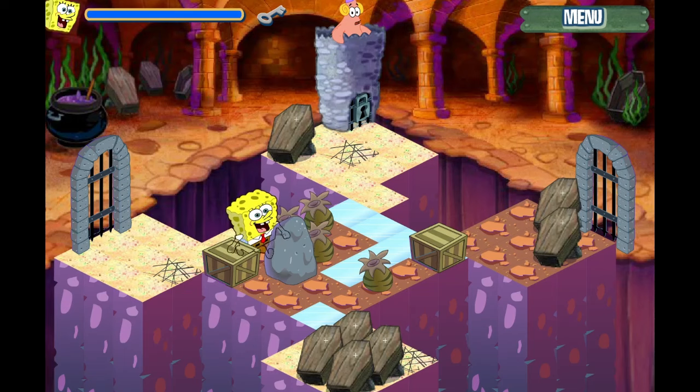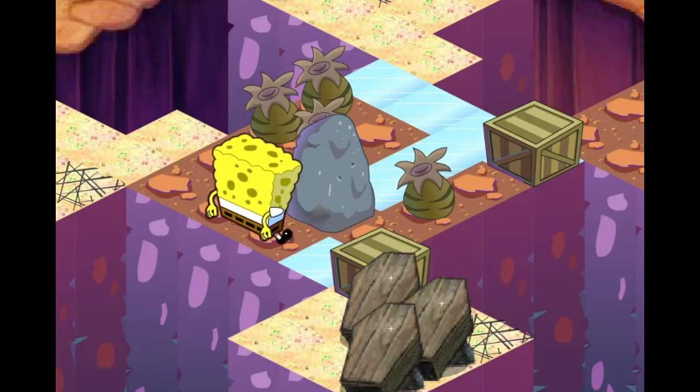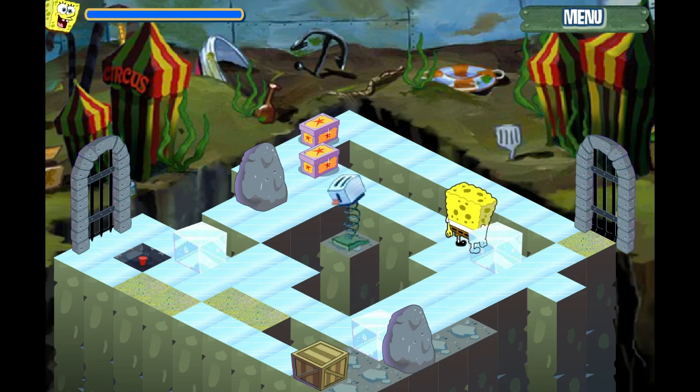If you're able to push on through, you'll be met with a slightly easier stage to serve as a break, though you do have to be a little smart about how you use the rock. But then stage eight is the real game ender. Almost the entire stage is ice, and every move counts. You have to really take your time and analyze every possible move before you send yourself skating all over the place.